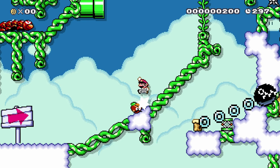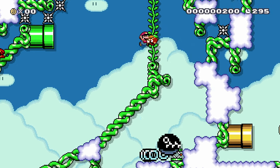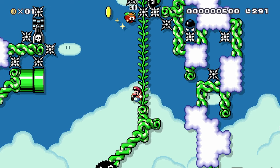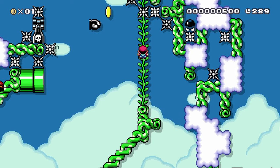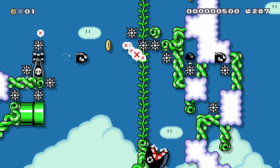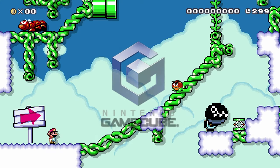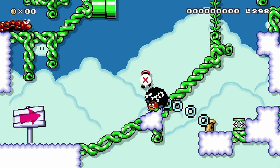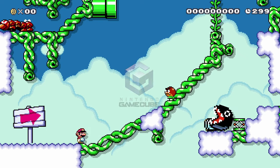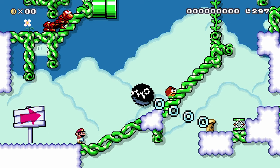Maybe you don't need to go in there. I think I want a spring though — how else do you get up here? Do you have to jump and land on a bullet bill and then bounce off it? Maybe you don't need the spring. This chain chomp is eager — it really wants to be in the video, and it's gonna be in it a lot.